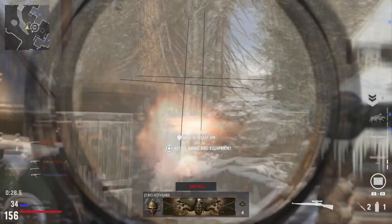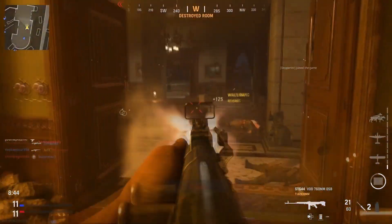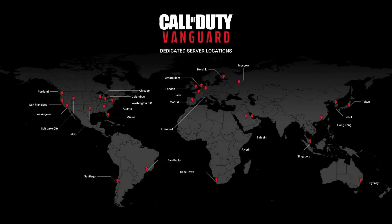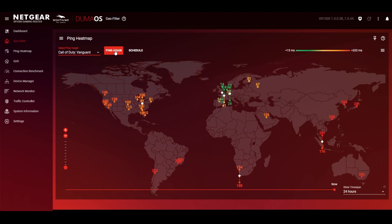The number one reason that causes you to lag on Call of Duty is the server that you play on. The further it is from your home, the higher your ping, so the more lag you'll encounter. Here is a map showing all of the Call of Duty Vanguard servers around the world. When you search for an online game, you could be placed on any one of these servers. Green indicates a nice low ping server and red shows us the servers that we need to avoid.